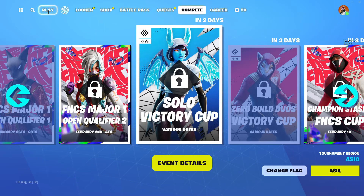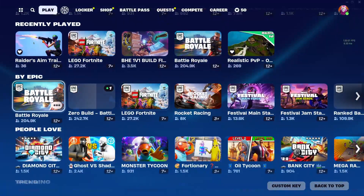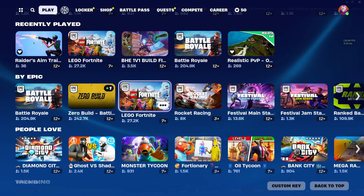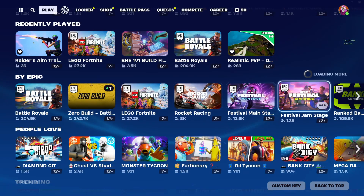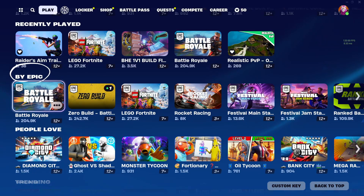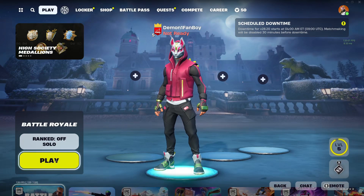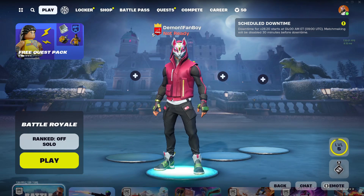To be in this Solo Victory Cup after the event is live and the tournament starts, you just need to come up to play and scroll down a bit. Under 'By Epic' you will find the Solo Victory Cup game mode. Just click on the Solo Victory Cup game mode, click select, hit play, and you will be in the tournament.